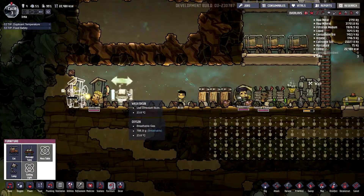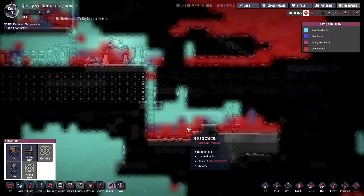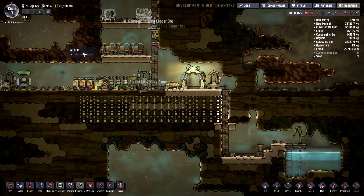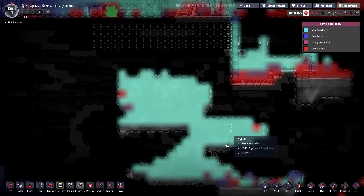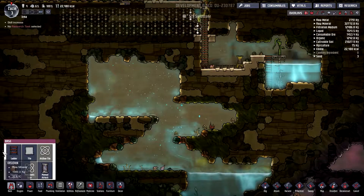Awesome. So wash basin is good, great. They're getting bottles of water, oxygen is being produced — excellent. We're producing enough oxygen. Yay. I wish you could turn off the tips, because I get tired of x-ing out of those. At least they're very unintrusive. There's good oxygen down here — we need to start plundering down here below.